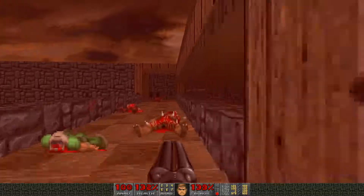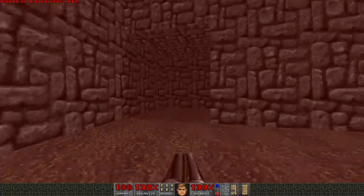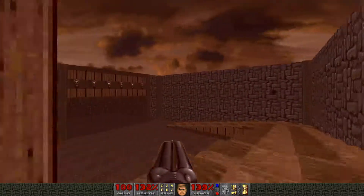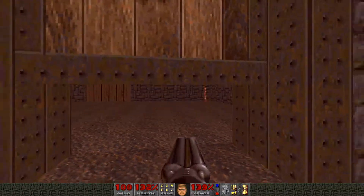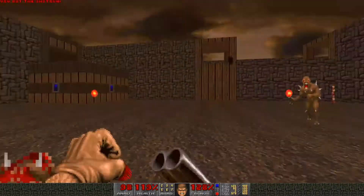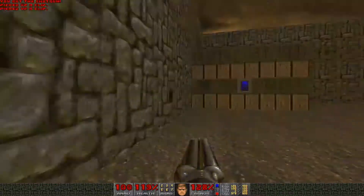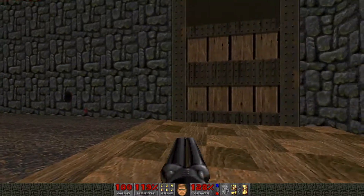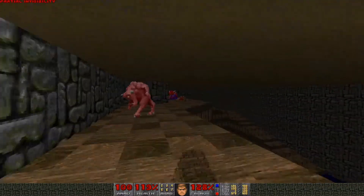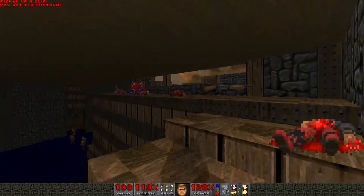That has now lowered the blue key. So we have two blue doors to go through - I don't know which one is correct to go to first. We'll try this one first. There's still some enemies in this room. Grab this, lower this. Another one of these massive open rooms with a staircase around the outside.